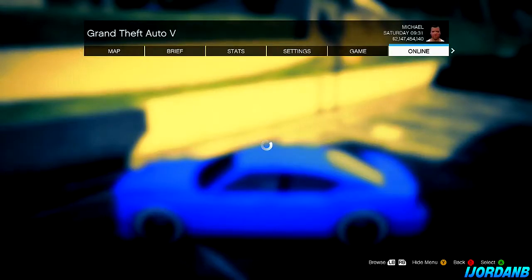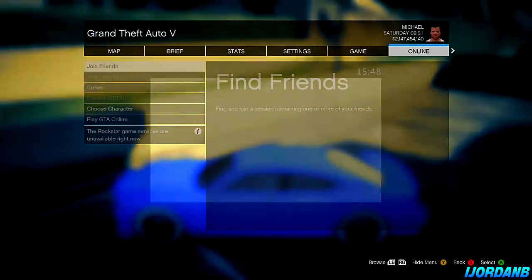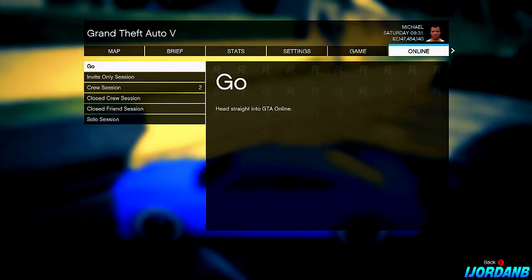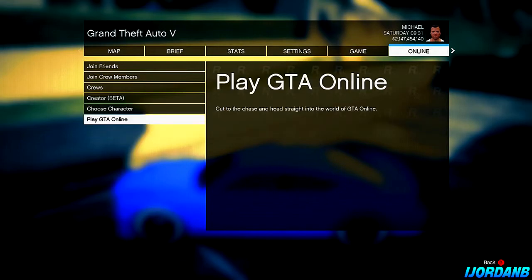I'm going to go to online and I'm going to connect back to Xbox Live or PSN, and then we want to press play GTA Online and press go. Now you have to press go — if you press invite only session the car will not show up, so you need to press go for this to work. It will then tell you that one of the DLC content has gone missing.